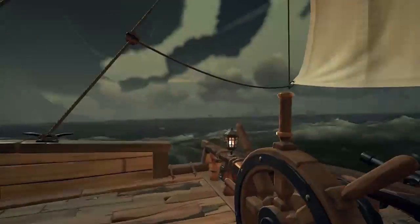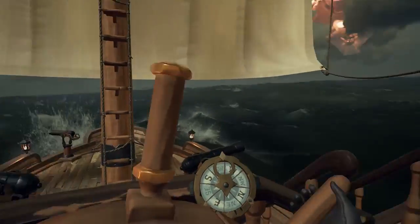These Ghost Ships are easier to sink than normal ships — it normally takes about 3 to 4 hits to sink them.